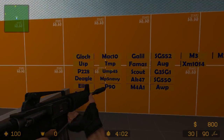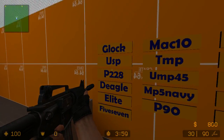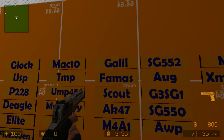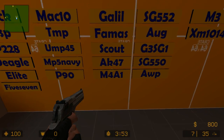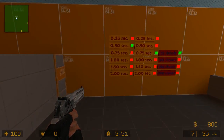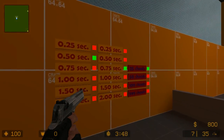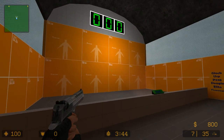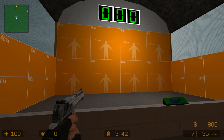On the side here, you can basically pick whatever guns you want. So if you want to have a deagle and practice your deagle shot, if you want to grab an M4 or an AK to practice your rifle shot, even an AWP — grab whatever gun you want. Over on this side, you can choose whether you want 25, 50, 100, or 999 targets to practice on.